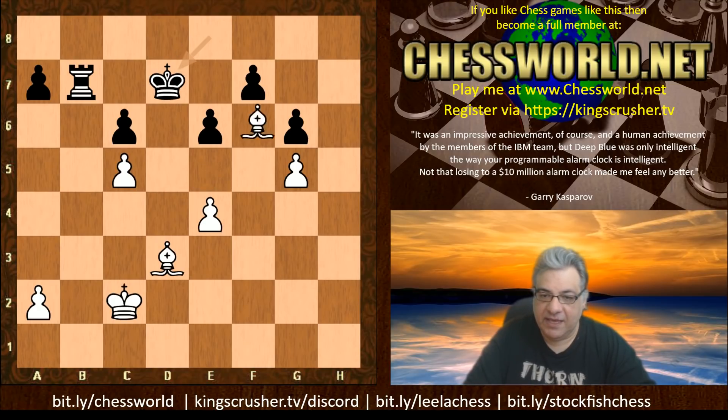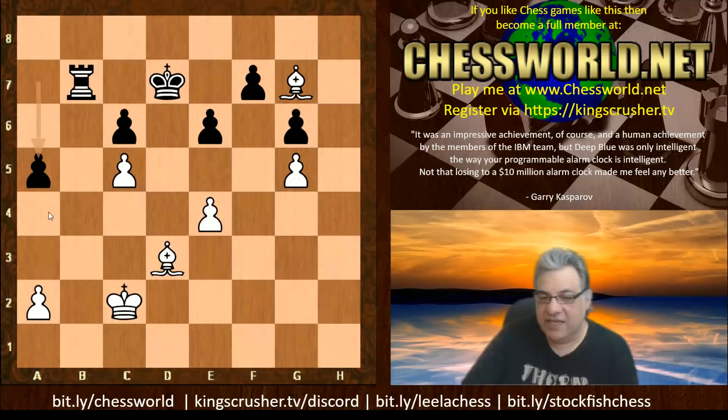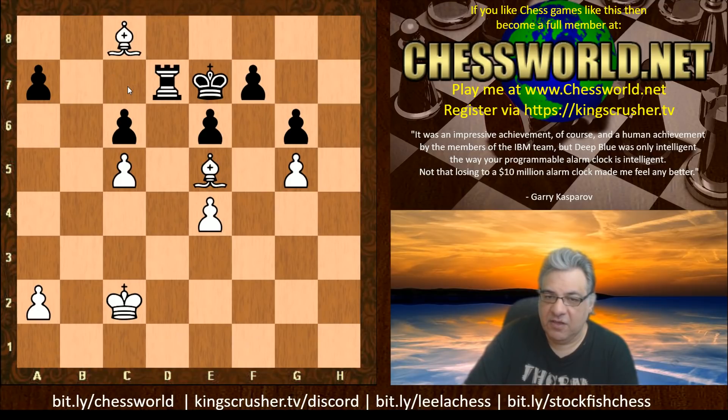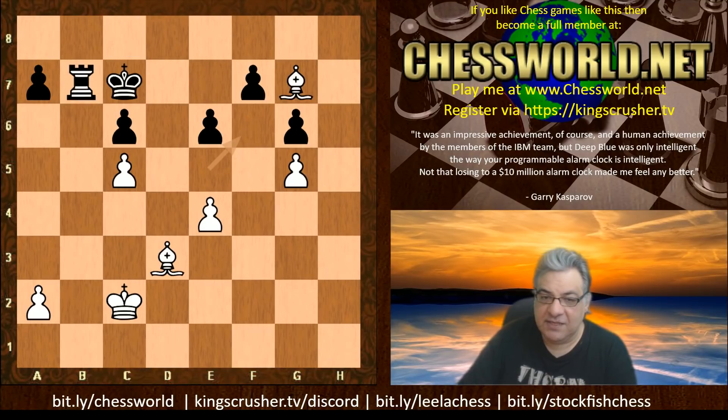Soon black is encouraged to play a5 — a committal pawn move since pawns don't go backwards. This could become a target with the King coming to a4 and Bishop c3 later. If black tries something like rook c7, Bishop a6 leaves the rook running out of breathing space. For example, Bishop f6 and the rook gets very difficult to manage. It seems white can sometimes win material if a5 is played, and things like Bishop a6 and Bishop e5 make it very tricky to handle the bishops.